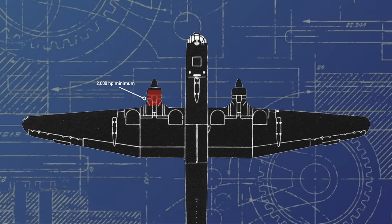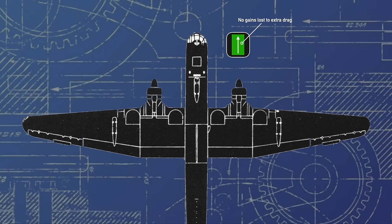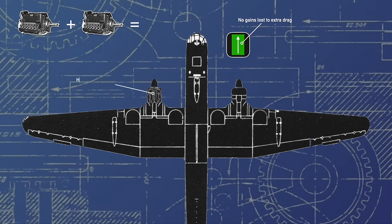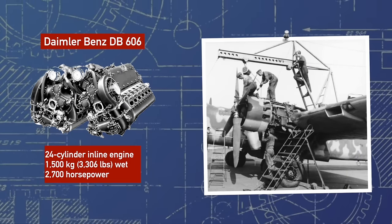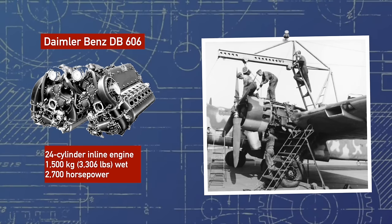There was just one small issue: there was no power plant available in Germany at that time that could meet that power output. The RLM was dead set on a twin engine design because of drag — it was believed that with a traditional four engine design, a large amount of the power produced by the extra engines is countered by the extra drag caused by the extra nacelles and propellers. Having just two engines with contra-rotating propellers allows for less drag with a theoretically similar power output whilst also negating torque. As such, Heinkel decided to mate together two DB601s driving a single crankshaft to produce what would be dubbed the DB606, a 24-cylinder 2500hp engine that weighed some 1.5 tons — one of only two German engines throughout the entire war to break the 2000hp threshold.